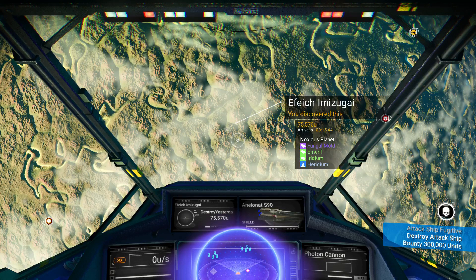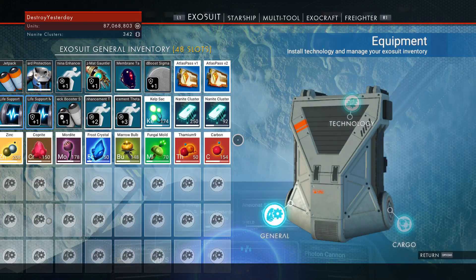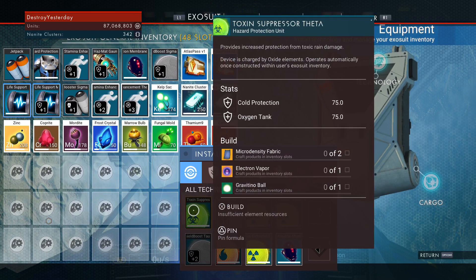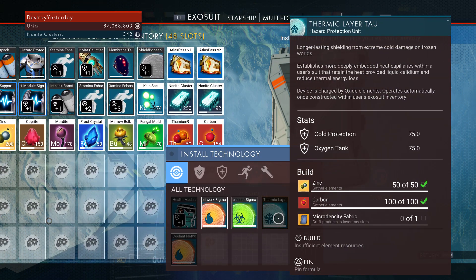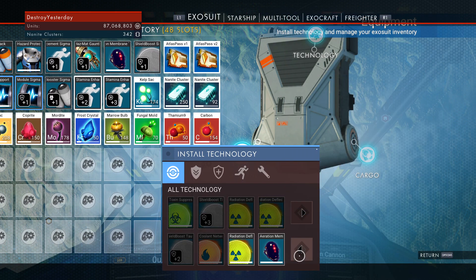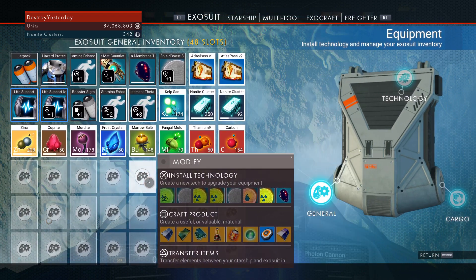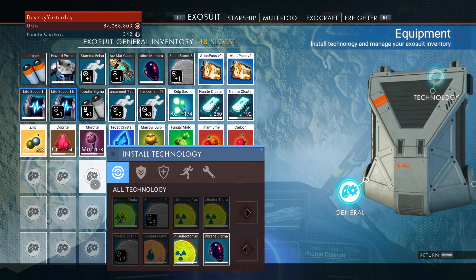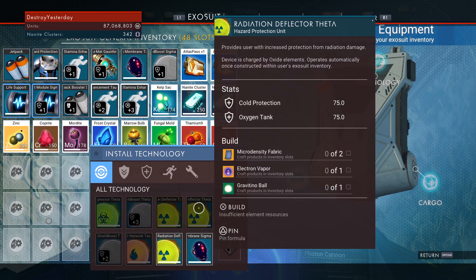Before you visit a hazardous planet, be aware of why it's hazardous. When you scan it, it will tell you what is on it — for instance, fungal mold. Knowing that is important because when you look at your exosuit, you can install certain technology: toxin suppressor, heat suppressor, radiation suppressor, and a thermic suppressor protection unit. Fungal mold is the green one, so the toxic suppressor is what you'll need if you land there.